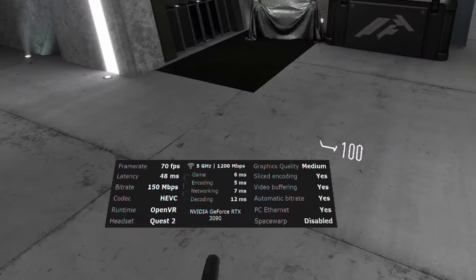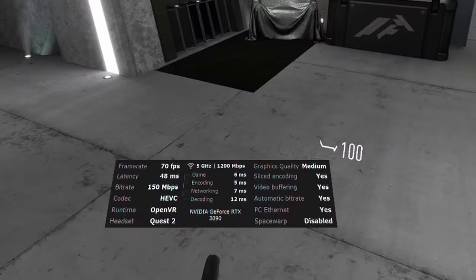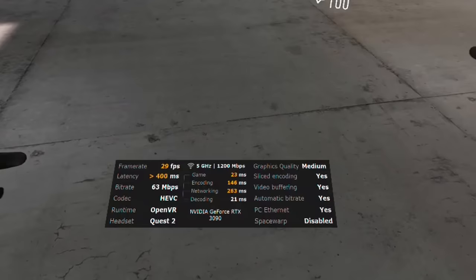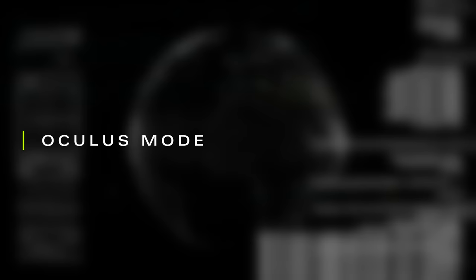If you're using Virtual Desktop to stream, you can see whether performance issues are coming from the PC or the network by looking at the performance overlay, which tells you how much latency is coming from where. If you see spikes in latency from the game, your PC is having a hard time. If you see more spikes from the network, you know it's a router issue and not your PC.